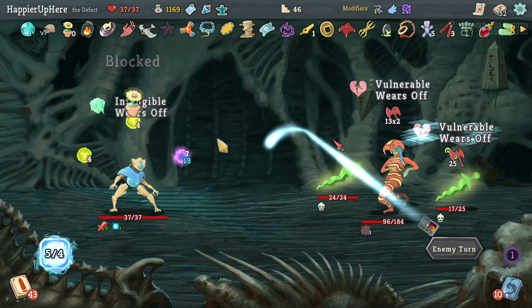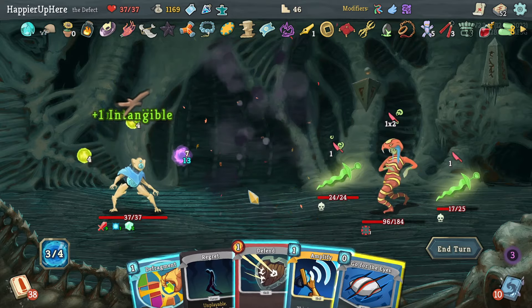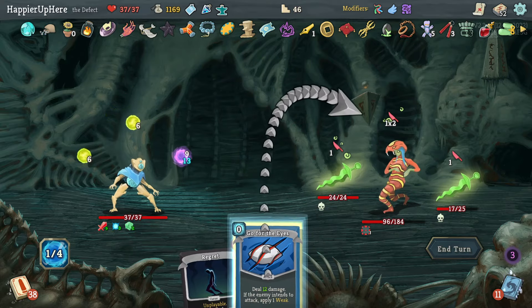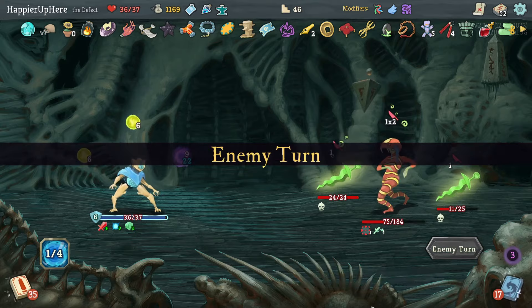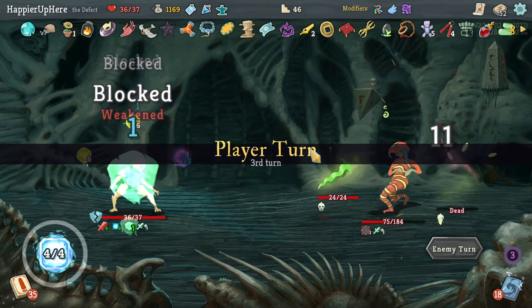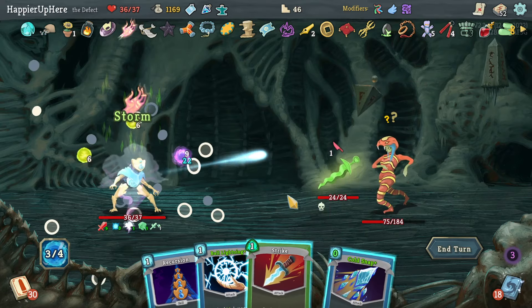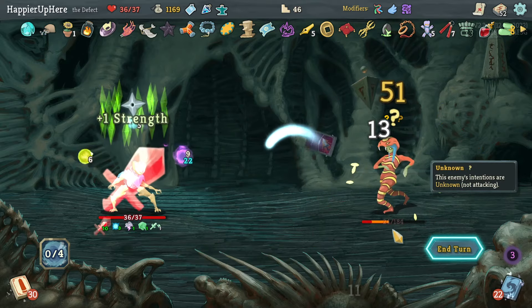Hoping for another Apparition — got lucky. Apparition one, Apparition two — I can amplify the Defragment. I don't want to do Defend because I already have the Orcalcum. Unfortunately I drew another Apparition which I couldn't play. I am intangible now. Let's do Storm, Recursion, Cold Snap, Ball Lightning, and Strike.